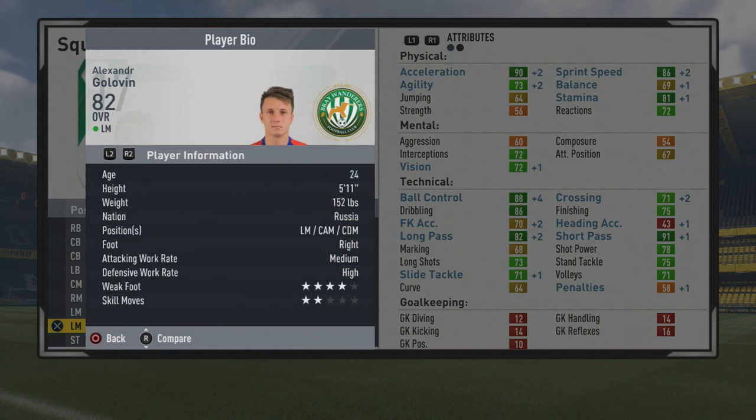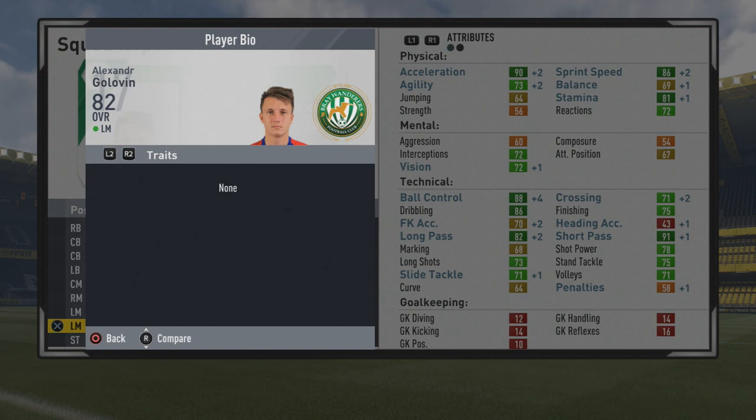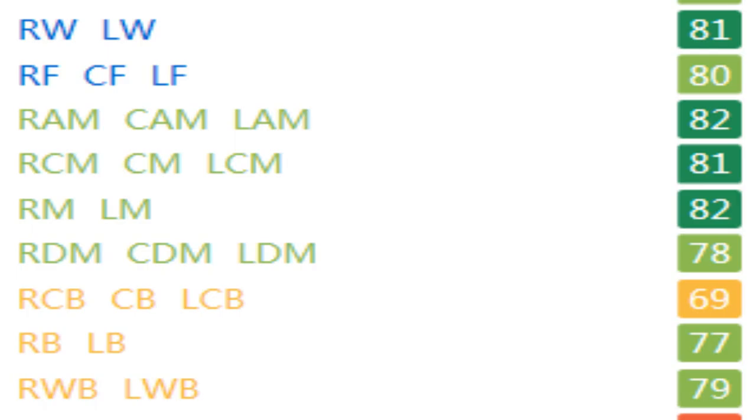That's really good if you want to use him as a box-to-box center mid. He has 5'11", right-footed, medium-high work rates, 4-star weak foot, and 2-star skills. His position ratings are: 81 as a winger, 80 as a center forward, 82 as a CAM, 81 as a center mid, 82 as a right mid or left mid, 78 as a center defensive mid, 77 as a fullback, and 79 as a wingback.